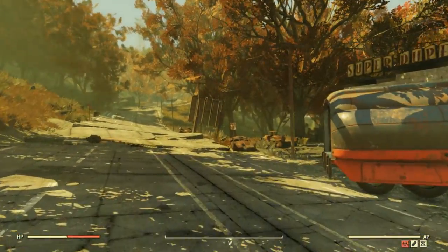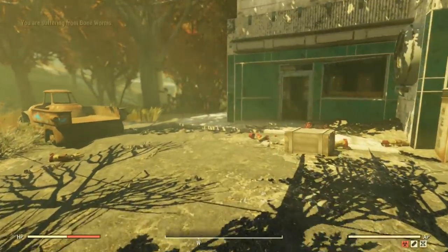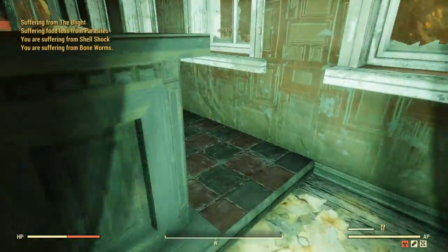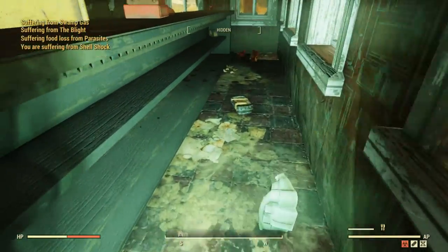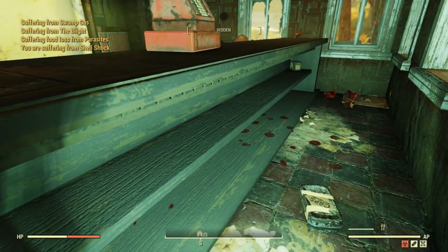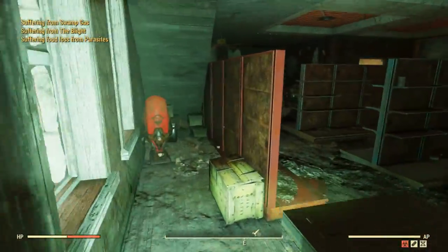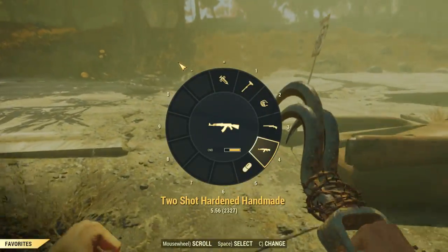You spawn here right next to the Red Rocket, where there's a Super Duper market. The reason you want to go inside is because there are a couple of good items to pick up — first there's a recipe just on the left, and then there's a cap stash usually up on that little shelf. Once that's done, all you do is go up towards the bridge.